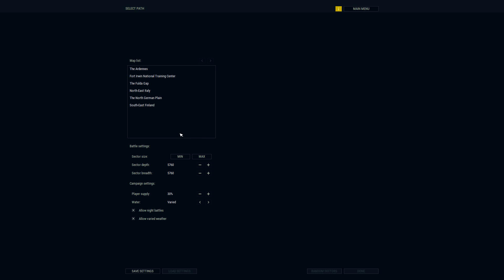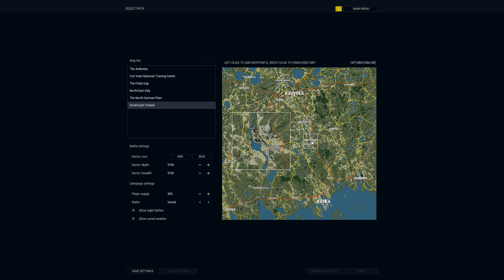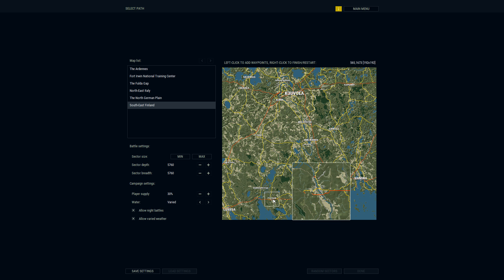First up, we'll pick the map — Finland. I've scoped out an area with a town called Pitta. Imagine a year later, after that encounter in Inkroinen: the Finns are now on the offensive, trying to push the Russians back east. They're coming from a town to the west and trying to move east to retake Pitta. At our disposal, we have a mechanized force, and there are mechanized and infantry units in Pitta.